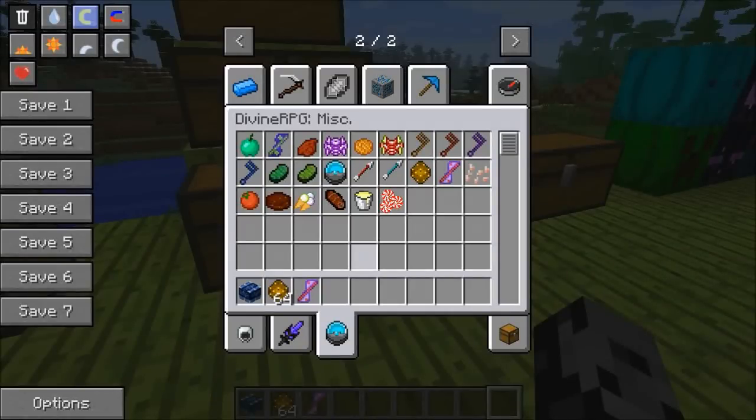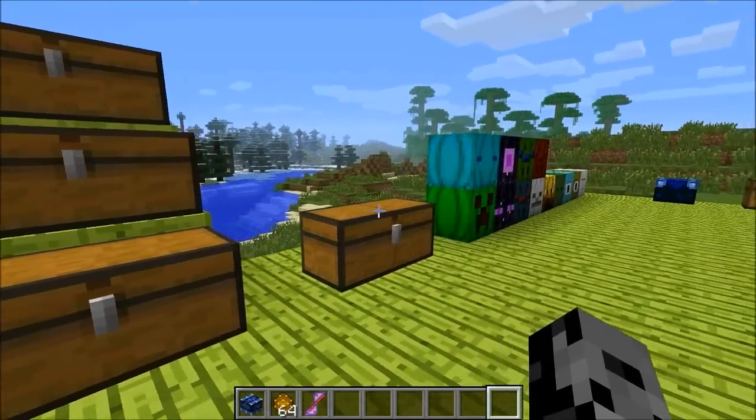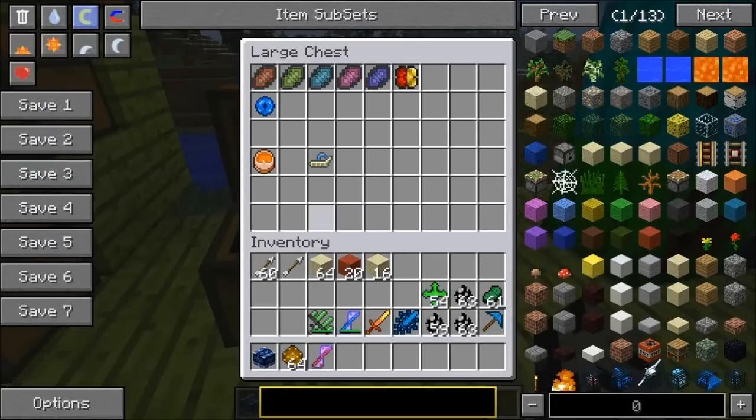Before we get into the different dimensions and bosses, I just wanted to show you there is actually a ton of food with this mod too. There's the Twilight Apple, Tomato, Fruitcake, Snow Cones, Chocolate Log, Eggnog, and even Peppermints. This mod really covers all aspects — you always have something different to do.